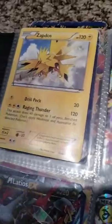Ancient Origins up here, Hoopa. Over here we have Breakthrough - Full Art Sage. Breakpoint. And then Generations, yeah more Generations. Then Fates Collide, and then Steam Siege.